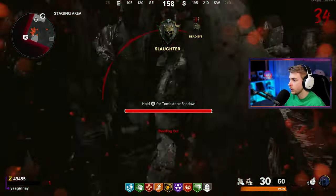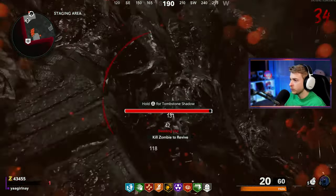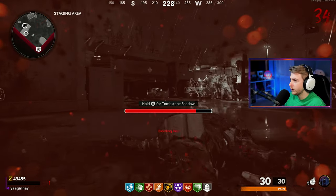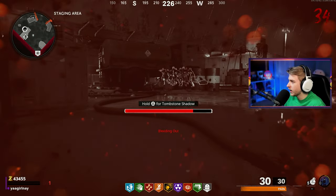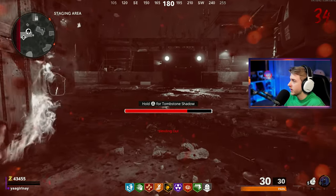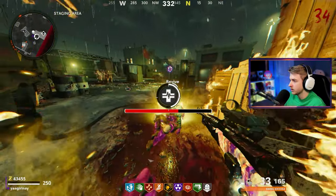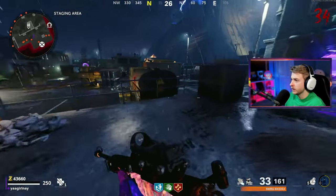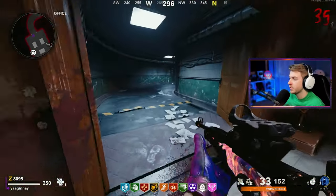We might fully die here — I have no self revive. I do have Quick Revive, but on round 34 with a 1911 I don't think it's going to happen. Let's Tombstone Shadow. Okay, surprised it didn't put me on the other side of a teleporter — we got our self revive back. And I'm grabbing Elemental Pop this time around — it's looking like we're going to need it at the rate we're going down. That's five downs already this game.